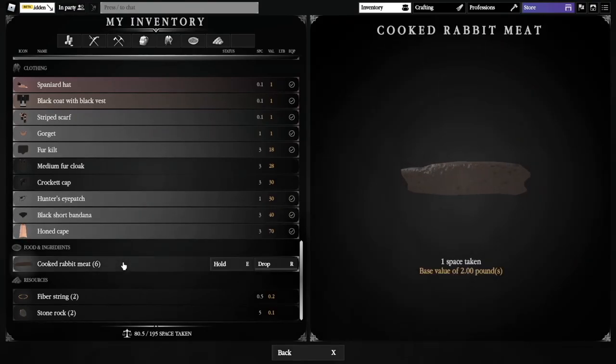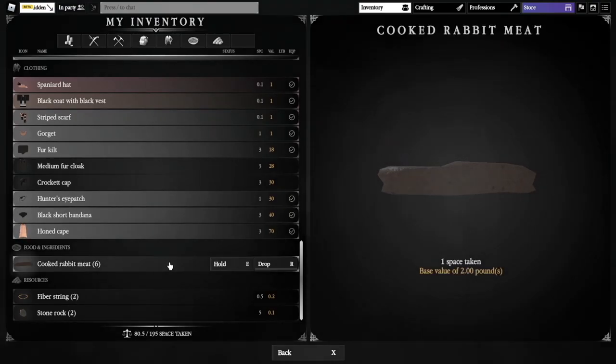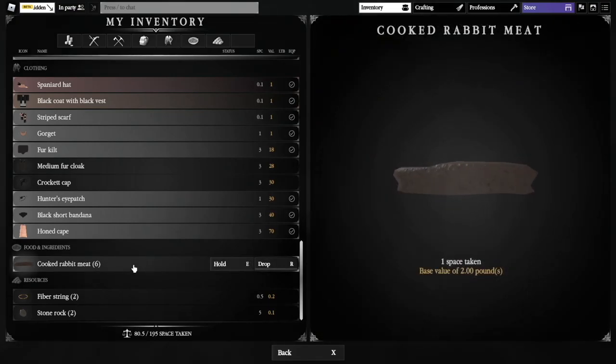And then I've got my cooked rabbit meat — this is what I eat. I don't bring a lot of food with me, because I reset a lot and that resets your hunger. I bring cooked rabbit meat because it's not lootable. Any cooked animal food is not lootable, whereas apples and stews and such are lootable.